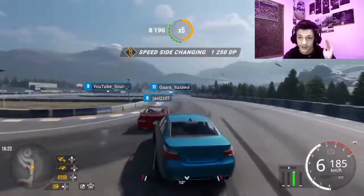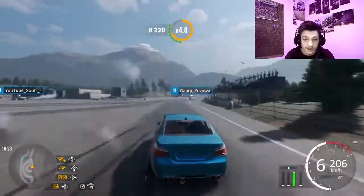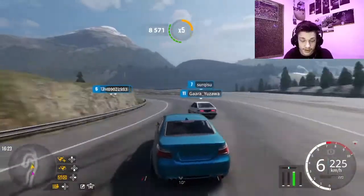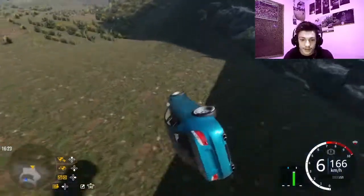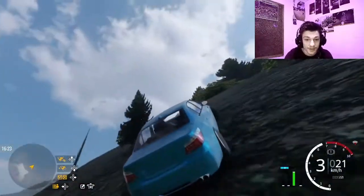You've got to come all the way down the big long straight. You've got to hit this jump right here. Hit it as fast as you can — you're trying for at least 200. Jump straight over the mountain.